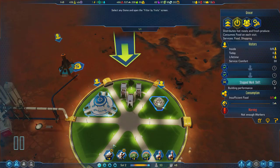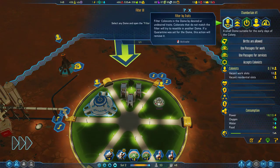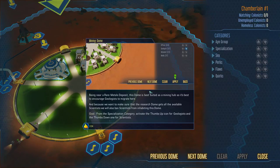You can set up filters for every dome to attract colonists with desired traits and block or push out colonists with undesired ones. Select the dome and open the filter screen from its info panel — filtered by trait. Being near a rare metals deposit, this dome is best suited as a mining hub, so it's best to encourage geologists to migrate here. And because we want the research dome to get all the available scientists, we'll also ban scientists from inhabiting this dome. From the specialization category, activate thumbs up on the geologist and thumbs down on scientists.